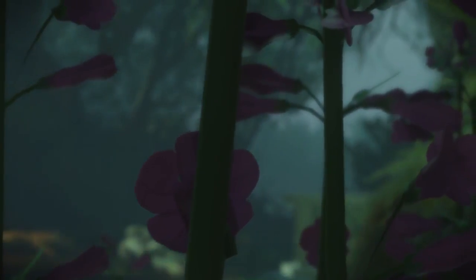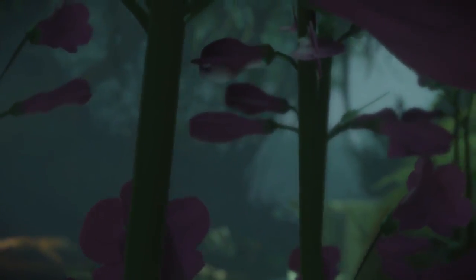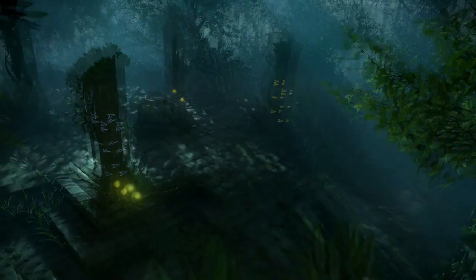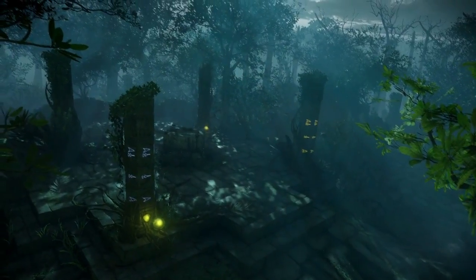What is going on everybody, welcome back to the City of Z. Today we got the Zetsubo No Shima gameplay trailer, full reveal — everything's over on the Call of Duty channel, so make sure you go check that out if you haven't seen it already. But today I'm talking about the most important easter egg elements that we got from this trailer — things that we can anticipate being in the easter egg, puzzles, everything, cocoons. So make sure to slap a like if you do enjoy the video and leave a comment with your thoughts, because there's a lot of interesting stuff that I'm going to be talking about.